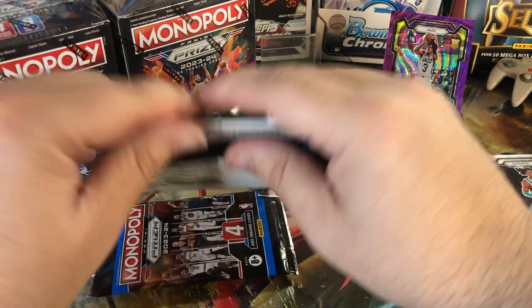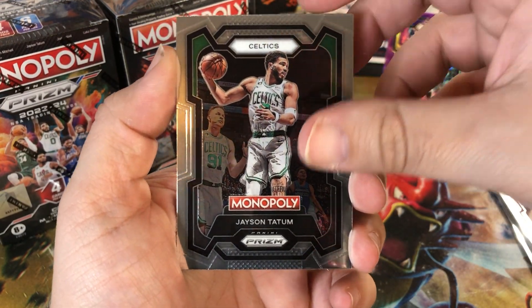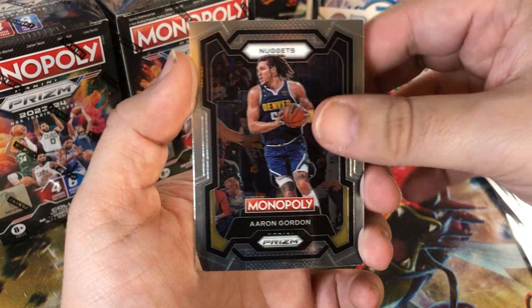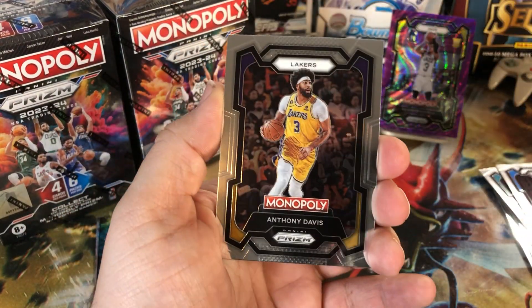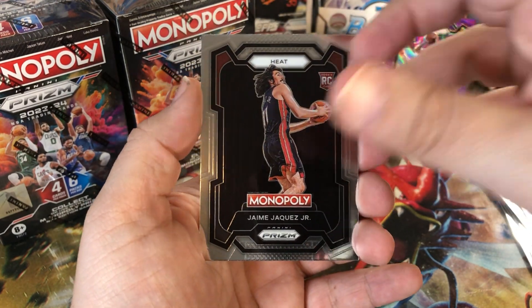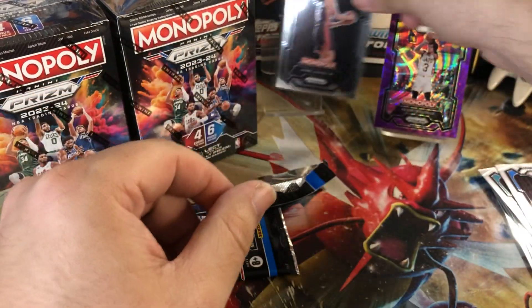All these will be sleeved at the end after the video. We got good old Chet Holmgren, Jason Tatum, Anthony Black, and Aaron Gordon on the end. Two more packs to go — this feels like it might have another purple wave in it, or a hit, we can hope. Jimmy Butler there on the insert, Anthony Davis, DeMontis Sabanis, and Jaime Jaquez Jr. — that's not a bad rookie to get, I'll sleeve him up.